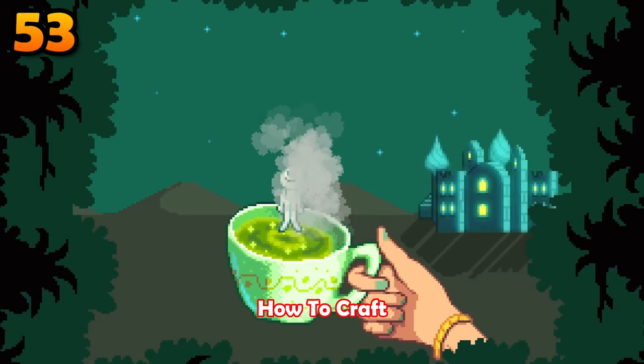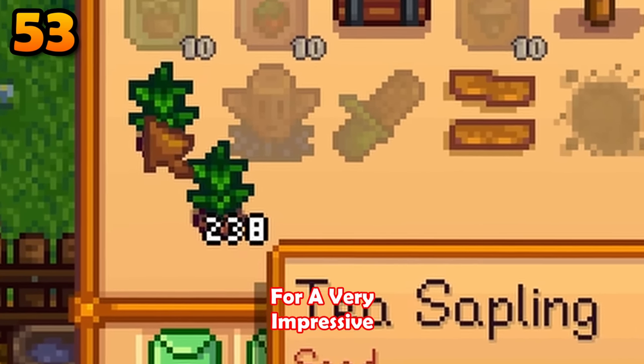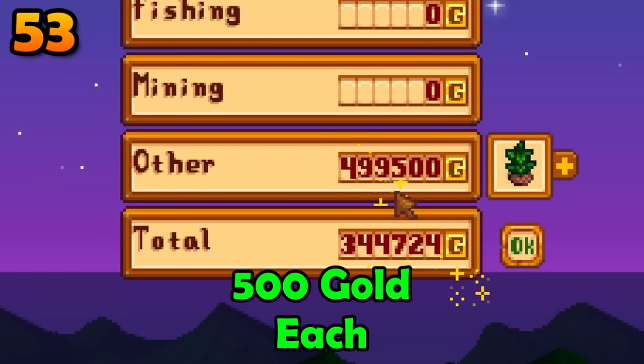Caroline will teach you how to craft tea tree saplings. These suck unless you don't use them and sell them instead for a very impressive 500 gold each.